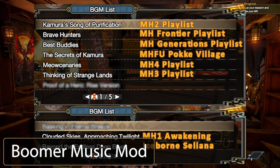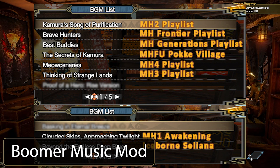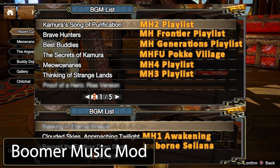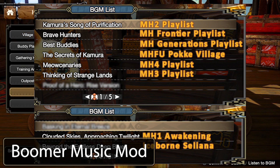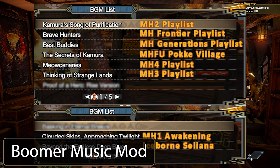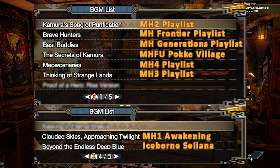It will change Kimura's Song of Purification to the Monster Hunter 2 playlist, Brave Hunters to the Monster Hunter Frontier playlist, Best Buddies to the Monster Hunter Generations playlist, Secrets of Kimura to Monster Hunter Freedom Unite Poke Village, Meowcenaries to Monster Hunter 4 playlist, Thinking of Strange Lands to the Monster Hunter 3 playlist, Clouded Skies Approaching Twilight to Monster Hunter 1 Awakening, and Beyond the Endless Deep Blue to the Iceborne Celiana theme.